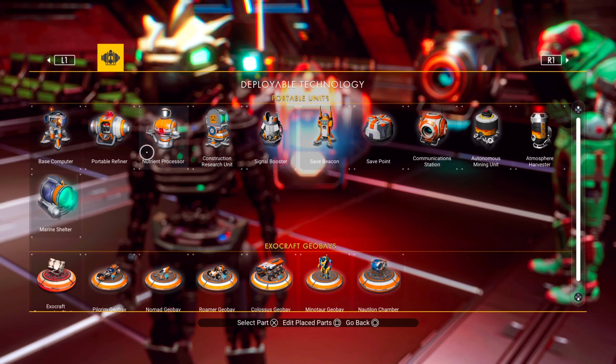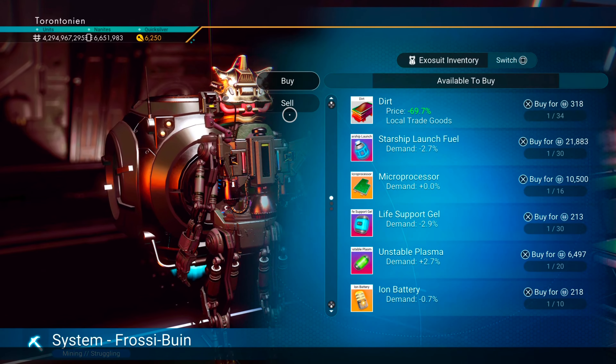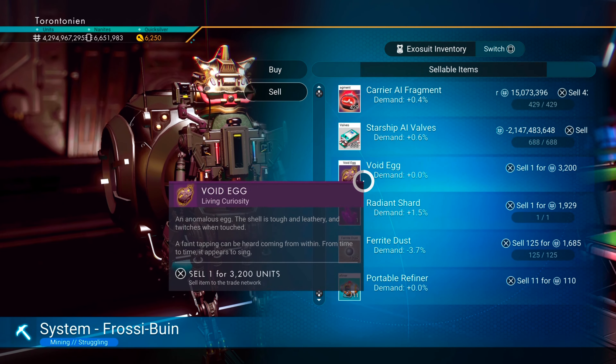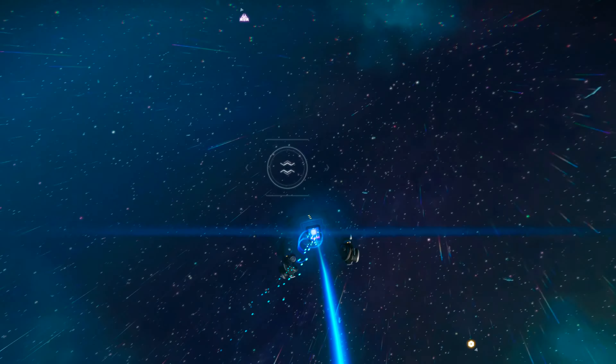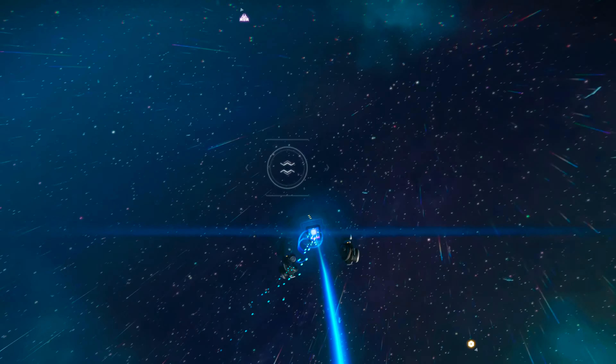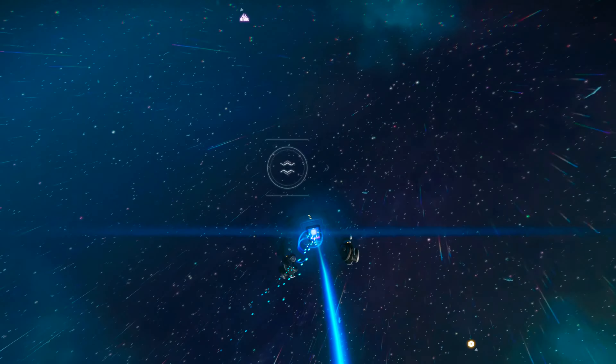Next up is sentinel ship hunting. Go to your galaxy map and find a dissonant star system, then warp there. After arriving, scan the planets to find the corrupted planet, land on it, and start a fight with the corrupted sentinels. Before you fire on them, make sure your ship is nearby because once you initiate battle you'll need to run to your ship — you can't summon it in combat. Run to your ship and head into space, where you'll begin a space battle with the sentinels.